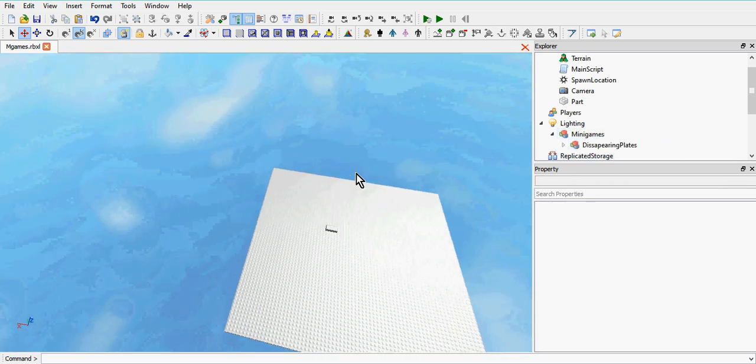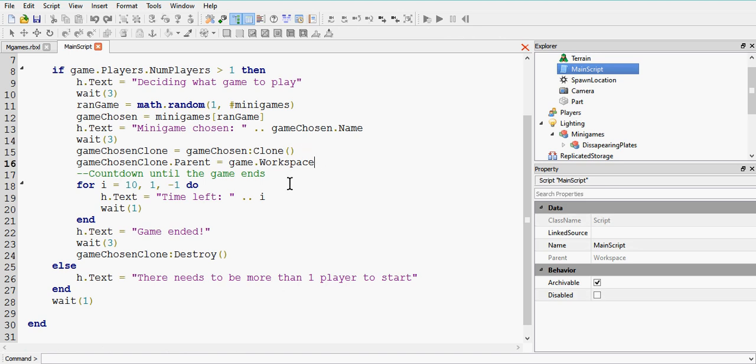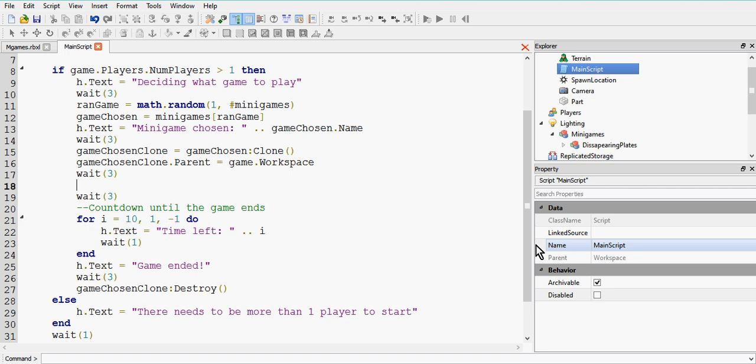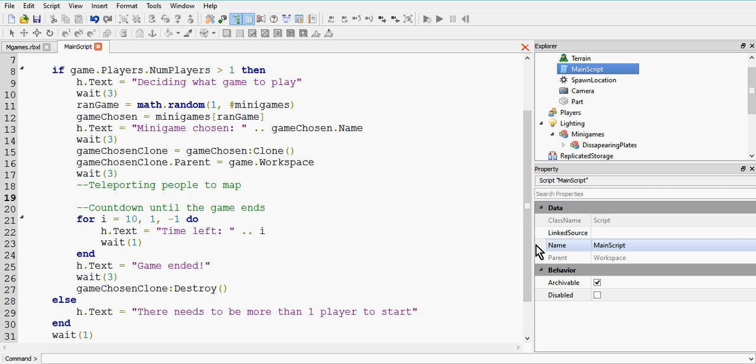Now we're going to go back to the minigame main script and make a teleporting section. Once we clone the minigames disappearing plates into the workspace, we're going to wait three seconds and then teleport everybody to the map. Let's make a little comment: 'teleporting people to map'. What we need to do is make a little loop.